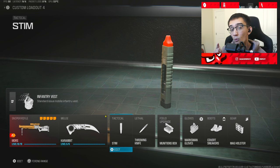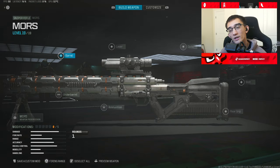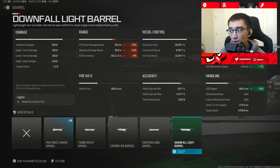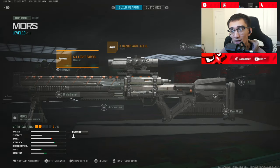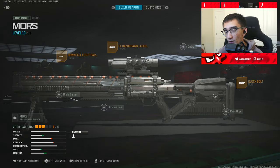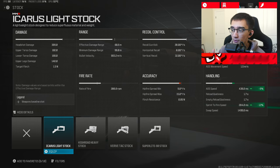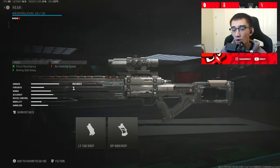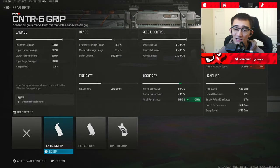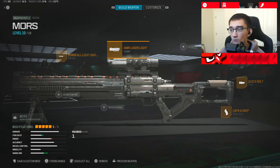Here we are on Warzone. We're going to cover the class setup I was using in the early highlights. The first attachment is the Downfall Light Barrel for ADS speed. Moving on to the laser — same as multiplayer. Then your third attachment is the Quick Bolt, which lets you play super aggressive in Warzone — Kar98-style, Rebirth type of thing. It's not going to feel exactly like the Kar98 but the pace is pretty close. Instead of the Super Light 90 Stock, you're going to want the Icarus Light Stock, because you don't want any flinch resistance at all in Warzone. Your grip is going to be the CNTR 6 Grip — look at that 29% flinch resistance increase, versus only 5% ADS increase with the OP980 Grip. So the CNTR Grip is the absolute best attachment to rock.